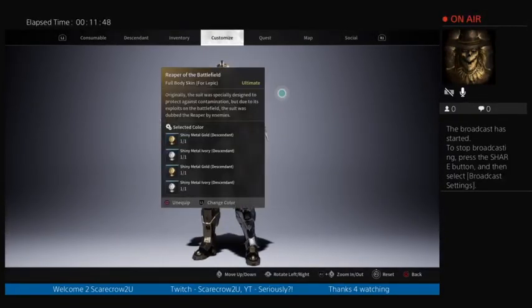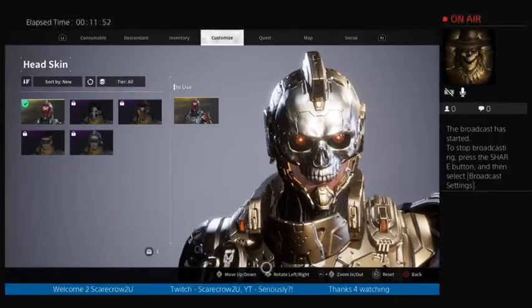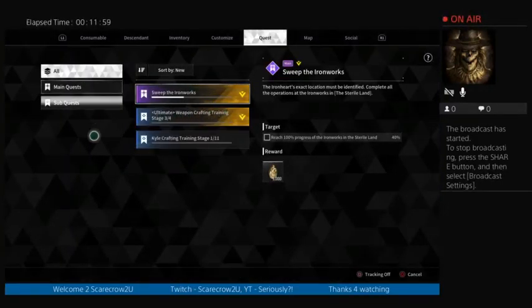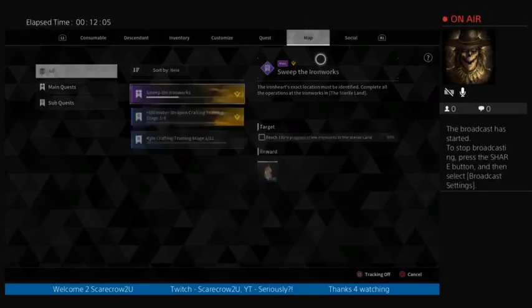You can also do that with your descendant — customize right here. You're able to choose the cosmetics, the way he looks, and you're also able to change his color. Much like Warframe, you can change just the head independently from the body if you want. Quests — main quests and sub quests — you can activate, track, or untrack them.